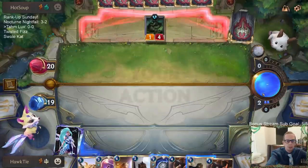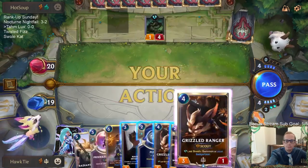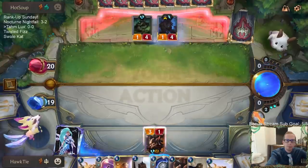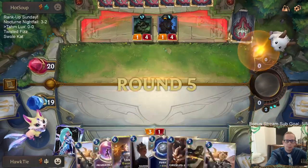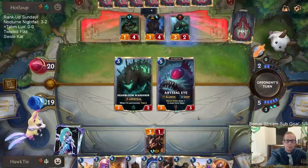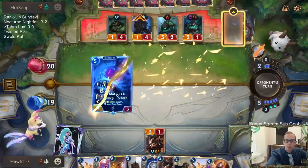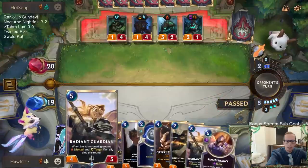Not the best of hands — there's no Remembrance, no Tom Kench, no Unyielding Spirit. Let's mulligan those — they're all very important. Alright, there's Remembrance. The plan is to have Grizzled Ranger die to the sapling and then play Radiant Guardian afterwards.